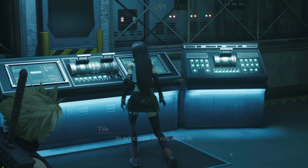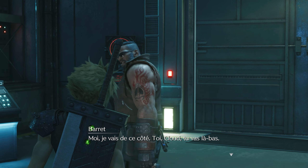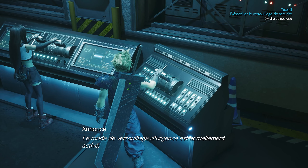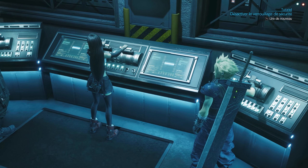Comment on fait pour ouvrir ? Le mécanisme est très simple. Il suffit d'appuyer. Il faut actionner les leviers au même moment. Je m'occupe de ces deux-là, moi je vais de ce côté. Toi, Cloud, tu vas là-bas. Pour désactiver le verrouillage de sécurité, il est nécessaire d'actionner les quatre leviers de la console au même moment. Un petit changement de gameplay.